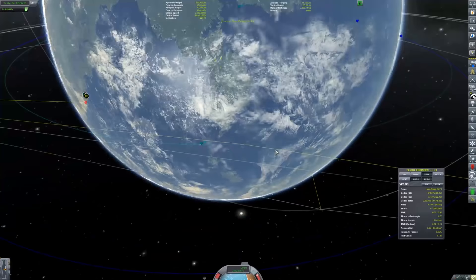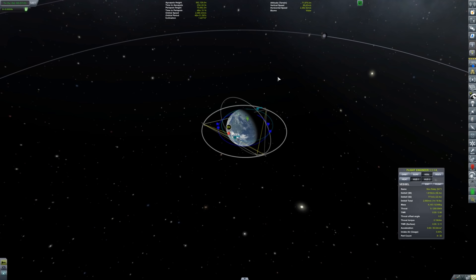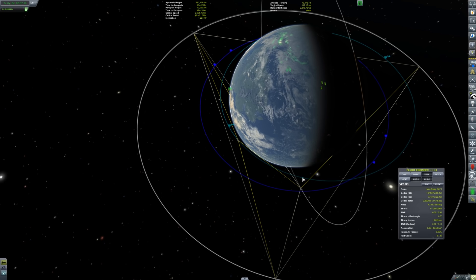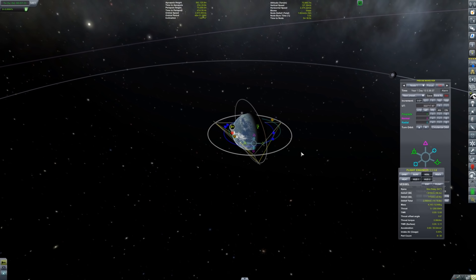We're orbiting Kerbin with our apoapsis way over here. The Moon is not quite there — we're going to meet up with the Moon over here, so the burn will take place there, which means we wasted some delta-V. But like I said, we over-engineered this thing. Let's go prograde and see if we can meet up with the Moon. I'm going to have to move the maneuver node — I'll need to do it way out here.